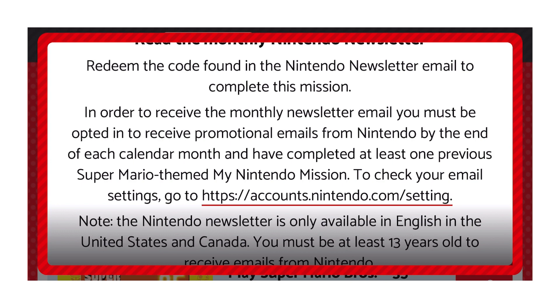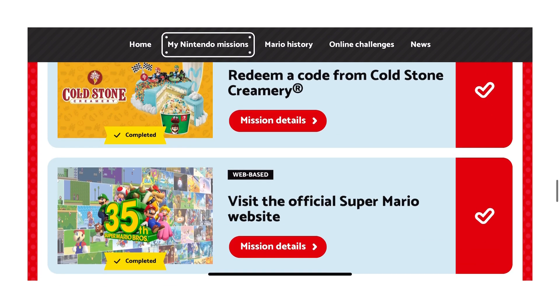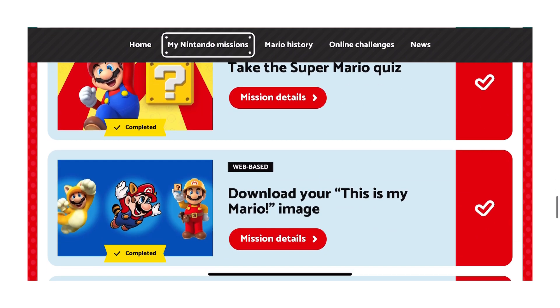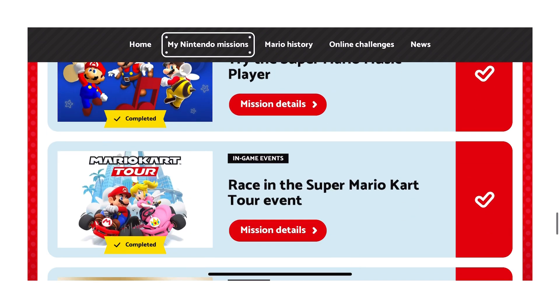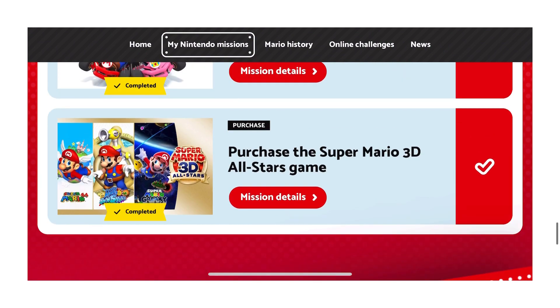Normally the last way the pins were given out — maybe they took feedback from our video and other videos — they're making it more fair here. There's more missions, more variety of missions. There will probably be less scalpers just because doing all of this is time consuming. I'm hoping that means all of my wonderful subscribers will get the Mario pin set too. You can see here, this just shows all the things that I did.